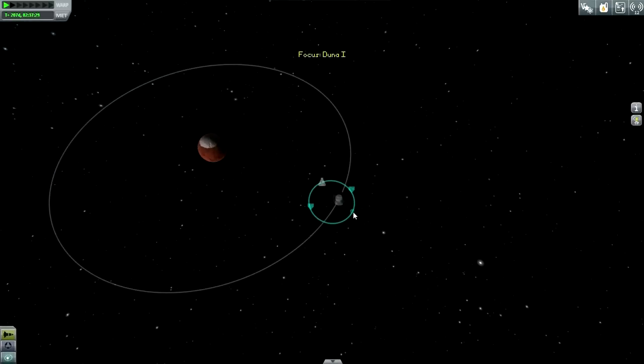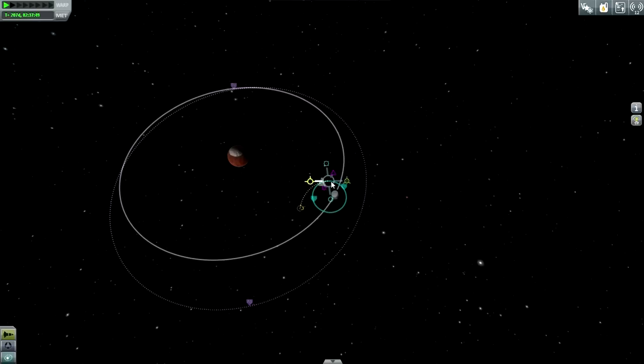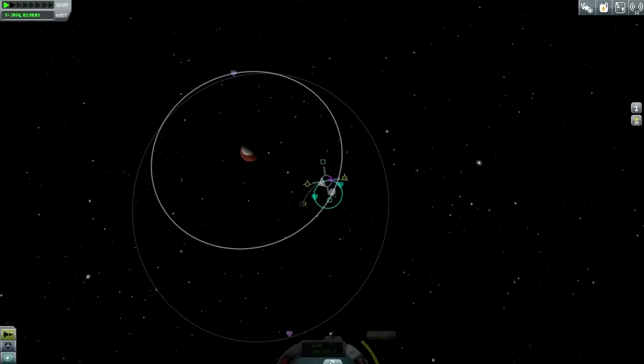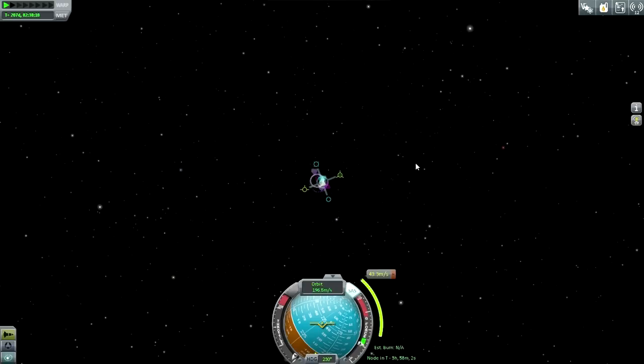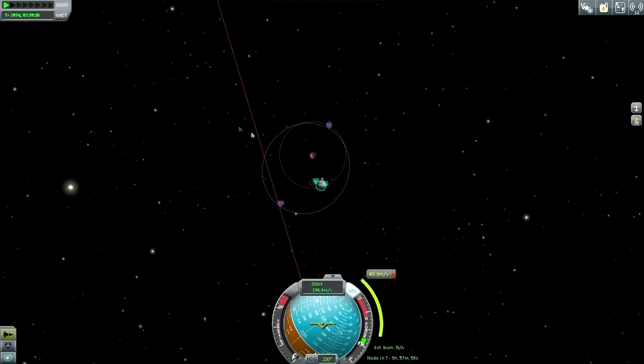Now let's plot the way back home for Jorvi Kerman. What we are going to do is try to boost out of Ike's gravity well first — we can do that a number of ways. I'm tempted to try and use Duna's gravity to our benefit, if I can get the periapsis close enough to Duna. Let's see what happens if I do this, and then boost out like this.